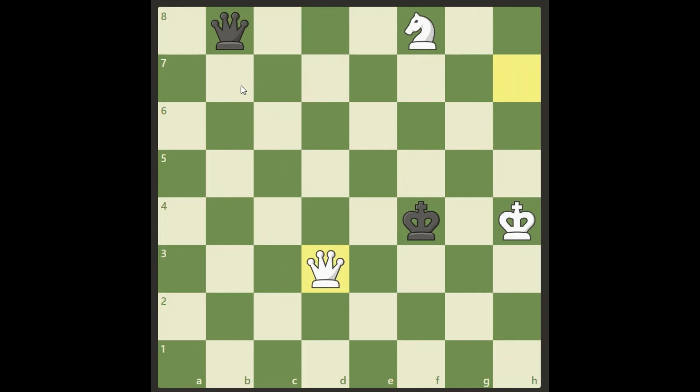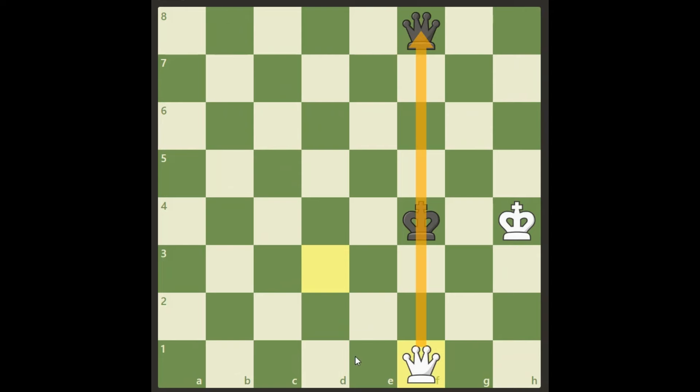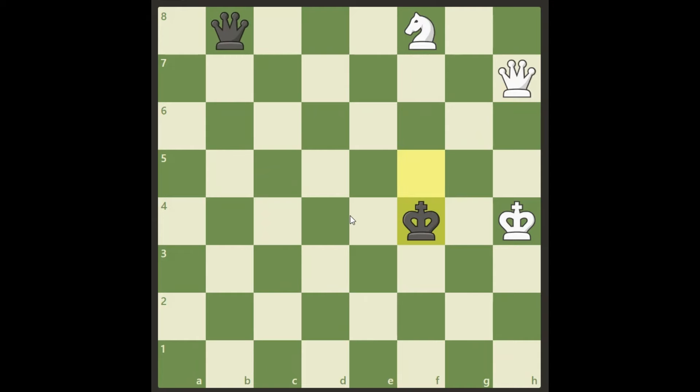So finally, what can he do? The only thing left is to take our knight, but that's not a very good move either. Of course we have queen f1 check, we will win the queen, and then it's an easy win from there. I would really say queen d3 is the key move of this study, and all black can do really is just resign after that.